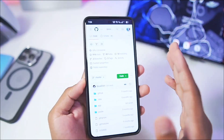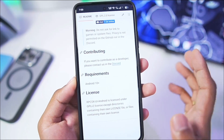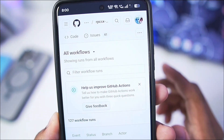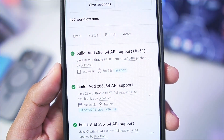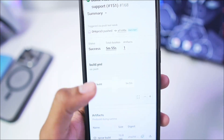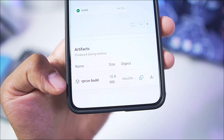On the official open source GitHub page of the RPCSX emulator, go to the Actions tab — tap the three lines then go to Actions. You'll see the last build 'add x86 and 64 ABI support' was opened about last week. Make sure you are logged into GitHub, then scroll down and download the RPCSX build onto your Android device.